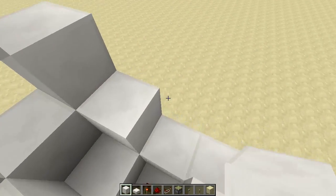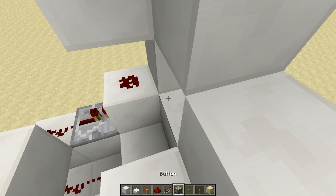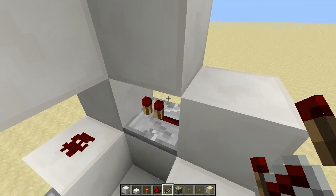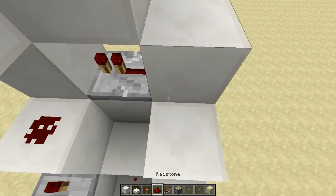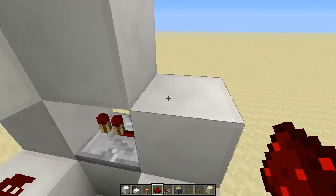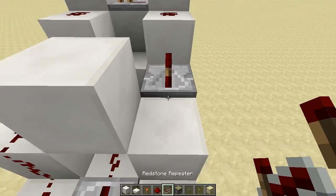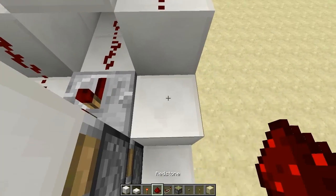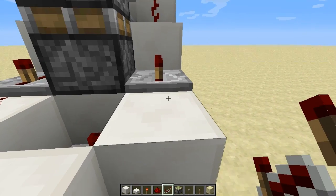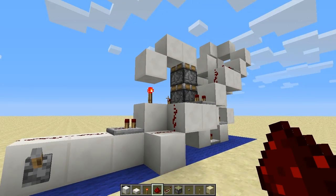We then work our way backwards down the other side, starting at the top here and placing a repeater on the default setting facing that way. Then it's basically the same as it is on the other side, without the redstone on this block. So we've got: redstone, repeater on default, redstone, redstone, repeater on 3 ticks, redstone, redstone — and that's that.